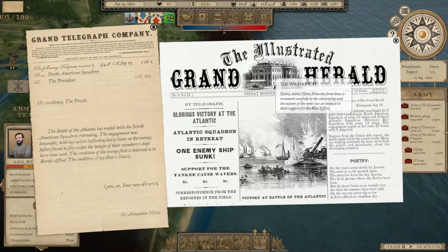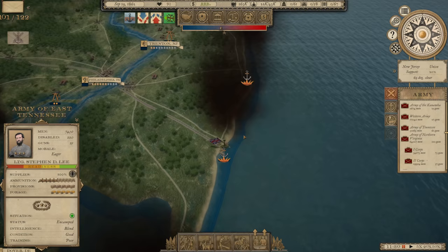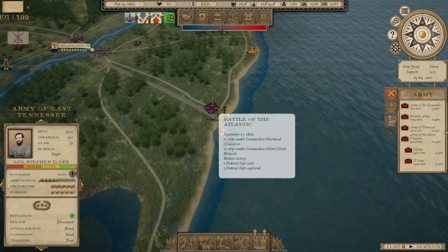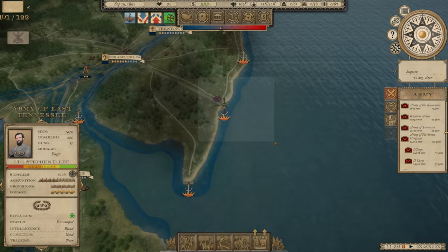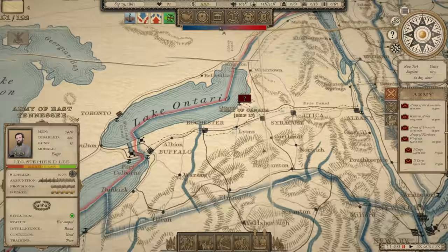Now there's a glorious victory in the Atlantic — the Atlantic Squadron is in retreat. I see a British flag in New Jersey, so it looks like the British came along. 15 ships under Commodore Milne have won a victory. We're getting British naval assistance in addition to that army marching down out of Canada into northern New York.